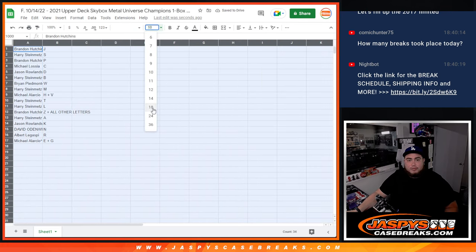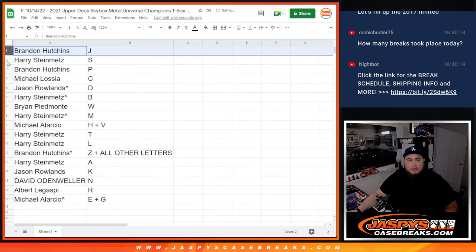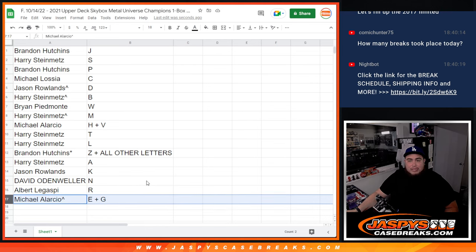All right, so that should be everybody. Brandon has letter J. Harry with letter S. Brandon with letter P. Michael with letter C. Jason with letter D. Harry with B. Brian with W. Harry with M. Michael with HV. Harry with T and L. Brandon with Z and all others. Harry with A. Jason with K. David with N. Albert with R. And Michael with EG.